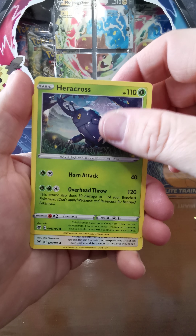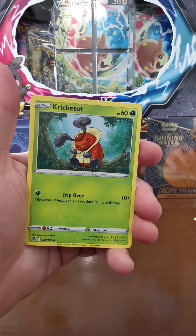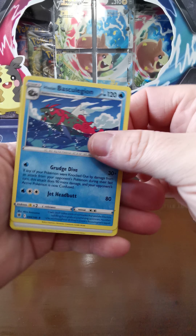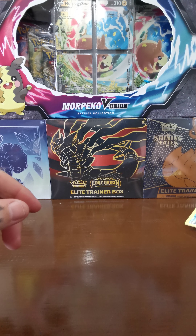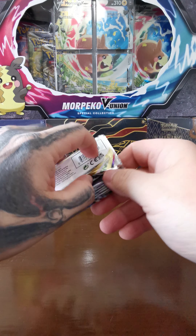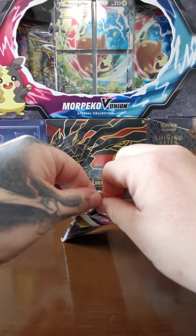Third Astral Radiance pack: Super Effective Glasses, Kricketune, Identified Fossil, Eevee, Heracross — one of my favorites actually — Chatot, Kricketot, Sudowoodo. Our reverse holo is a Barraskewda and we got a Basculegion. Didn't get any big pulls out of those Astral Radiance packs. Let's move on to Lost Origins.